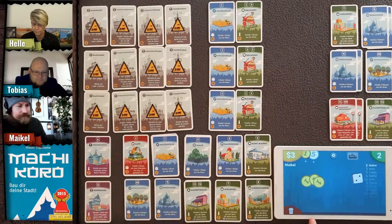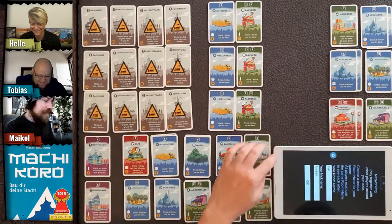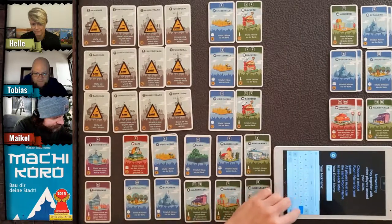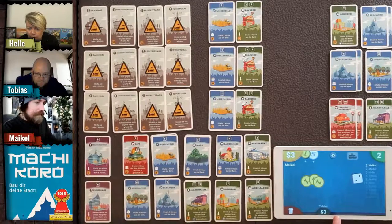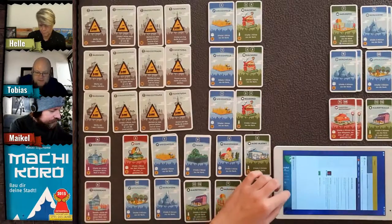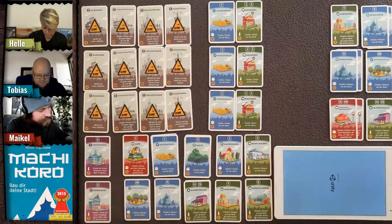There's a bit of a connection problem — Helle can only see Michael and can't see Tobias. We'll try reconnecting and changing the room. Sometimes you get connection problems. Restarting the app should help get a synchronized state when we start the game.